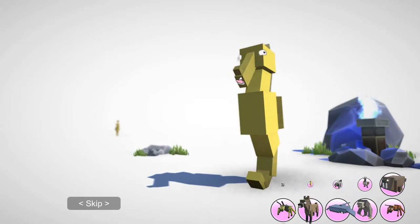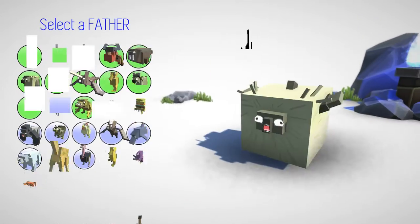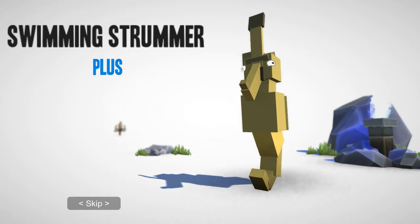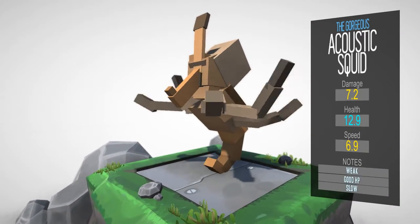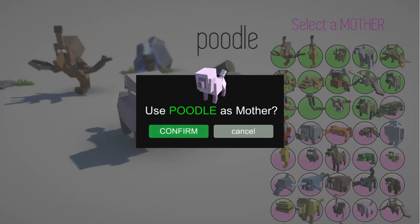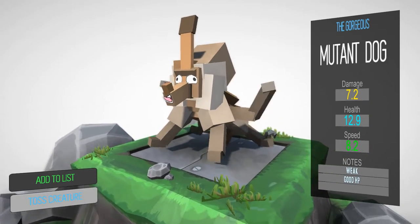A seahorse and a guitar — yeah, that seems reasonable. Come on, why not? Oh my god, the gorgeous strumming swimmer. I don't know if gorgeous is the word I'd use. We're going to throw a little bit of octopus in there and just keep going with this creature — the acoustic squid. So let's see what we can breed the acoustic squid to. Let's breed it to this purple poodle — this thing is so goopy looking. Mutant dog. Add to list.